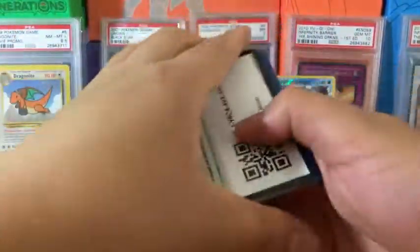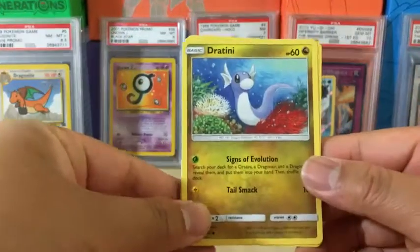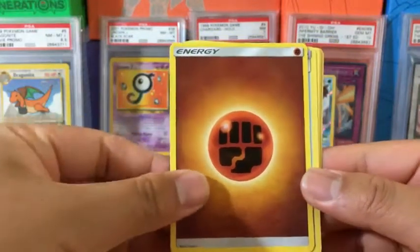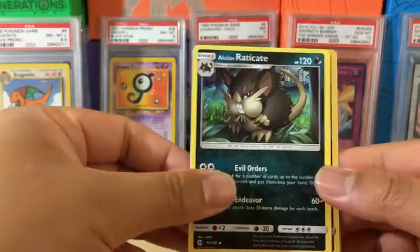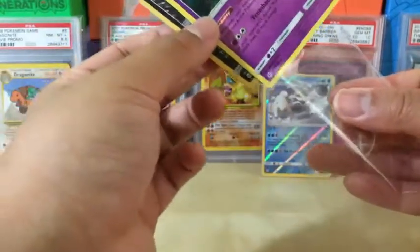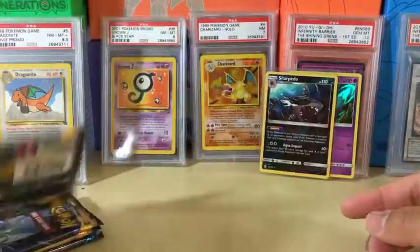Okay, fourth pack. We got Dratini, Lollipop, Bounce Sweep, Psyduck, Litten, Fighting Energy, Energy Retrieval, Wishiwashi, Alolan Raticate, Sharpedo Reverse Holo Rare, and the rare in the pack is Toxapex Holo Rare. We got two rares in this pack — not too bad. Toxapex holo and Sharpedo reverse holo rare.